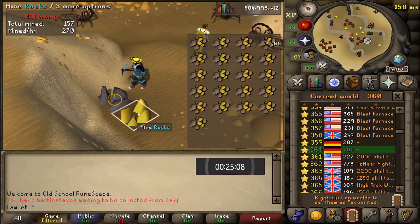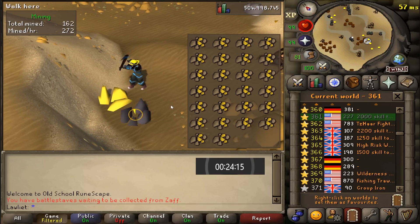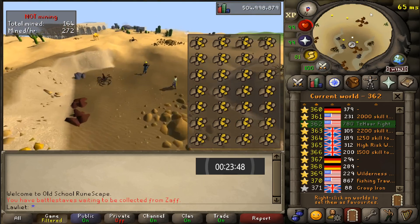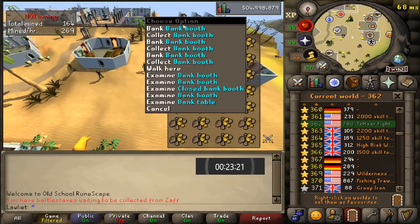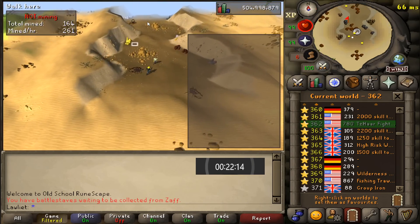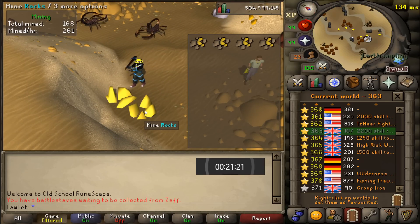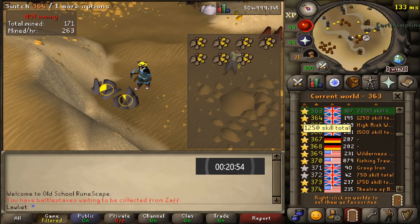Gold wasn't the best for money because it takes a full minute to respawn and there was a lot of competition back then. Luckily, since I'm on members worlds I can just hop between them to mine the most gold ore. But back then, if you got lucky enough to find a world with nobody on it, you were pretty much forced to stay there for that one-minute respawn timer.